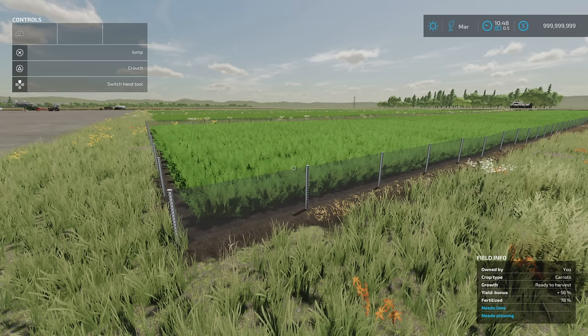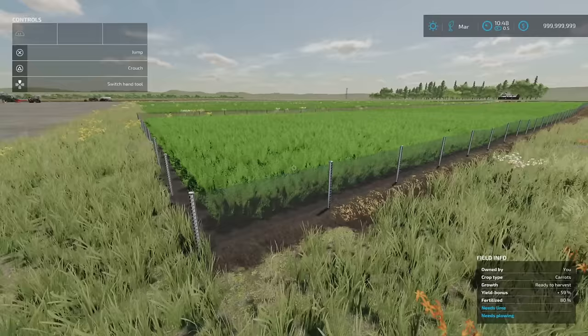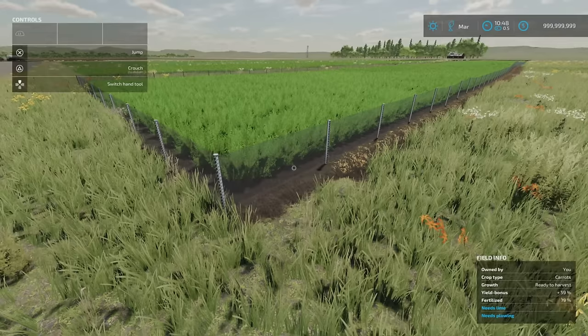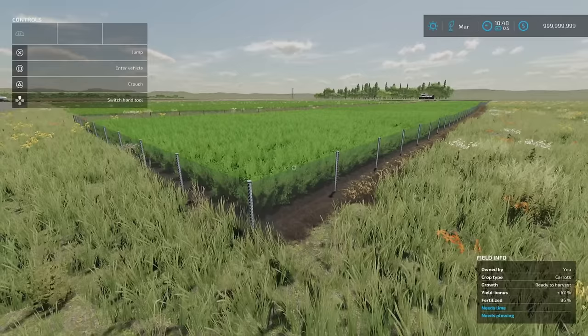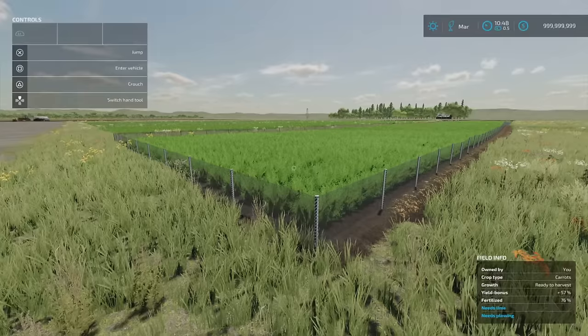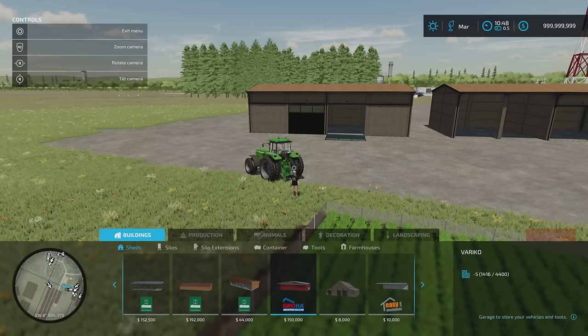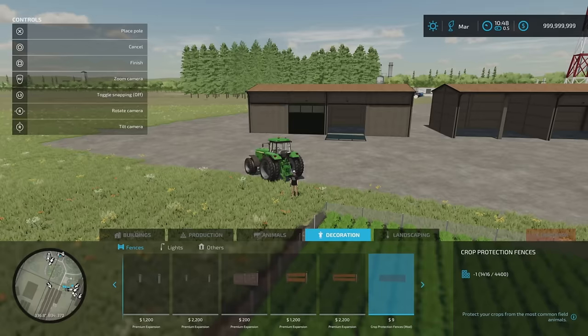Next we've got the Crop Protection Fences by Vanquish081. 0.06 megabytes download, one slot. This is designed as protection from animals — foxes, rabbits, anything — voles, moles, well probably not moles depending on how far down the fence goes. You'll find them in build mode under decoration and fences. Once all your spraying's done and your crops just need to be left to grow, you can put these fences around your fields, leave them until they're ready to harvest, and then take them away.